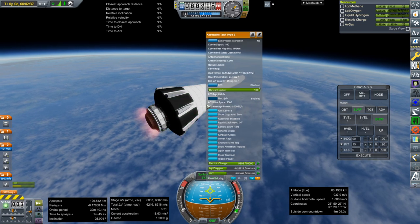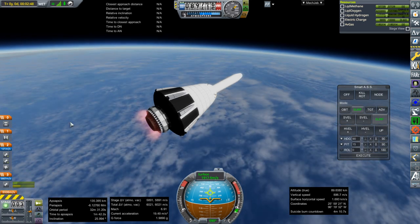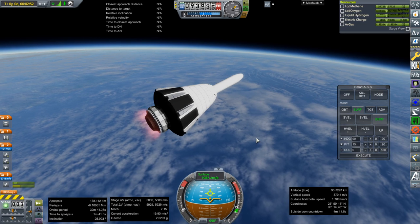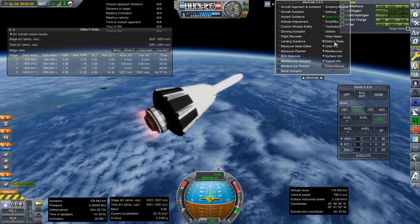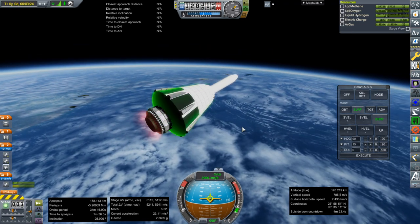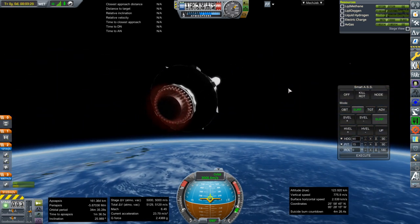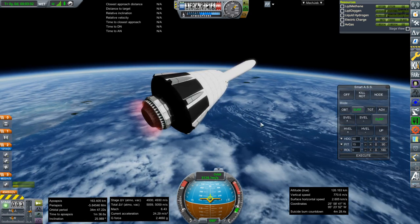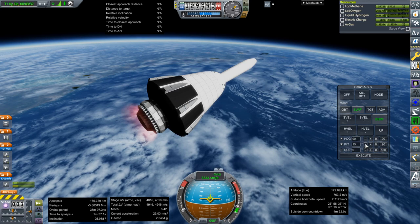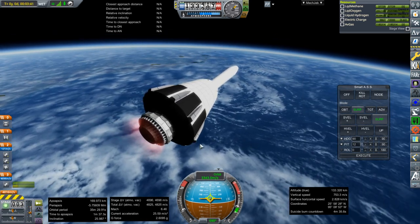We do have limited electric charge — I didn't put a fuel cell in here. As for our full-throttle burn time, it's 1 minute and 11 seconds, but we have throttle-down. This throttles down to one quarter of its total throttle, as if we are only using a quarter of the thrust chambers. Though I'm not sure whether an aerospike can just shut off three quarters of the thrust chambers and still operate properly.